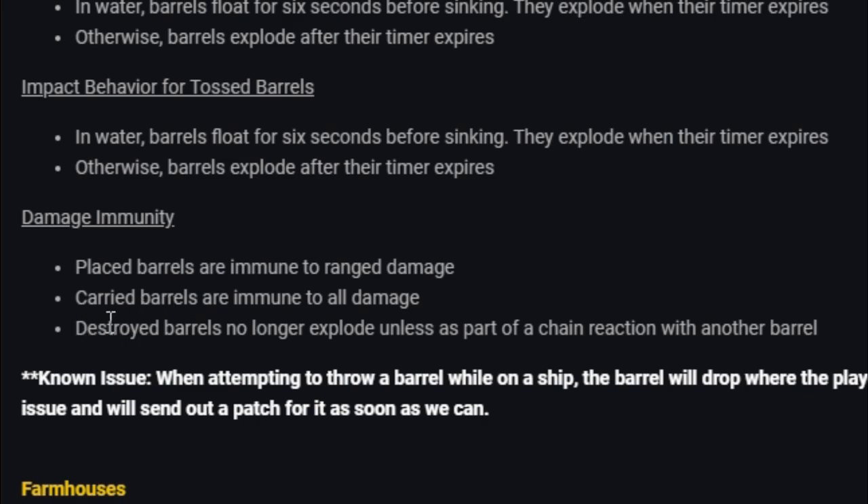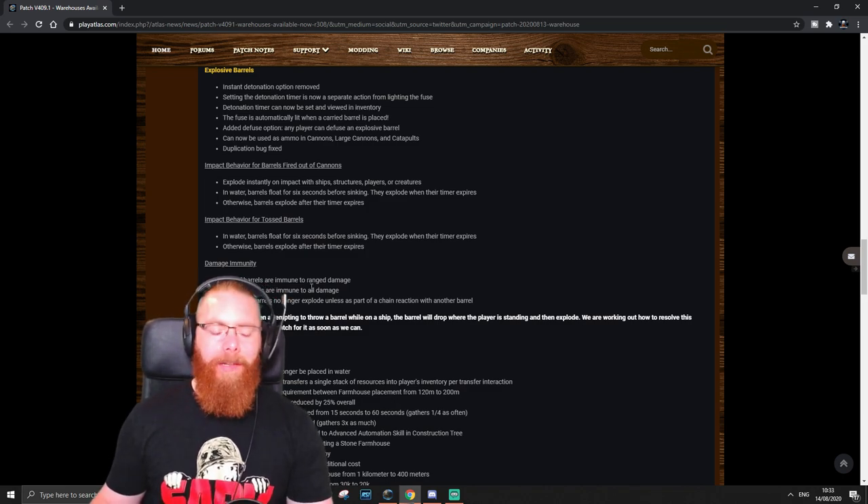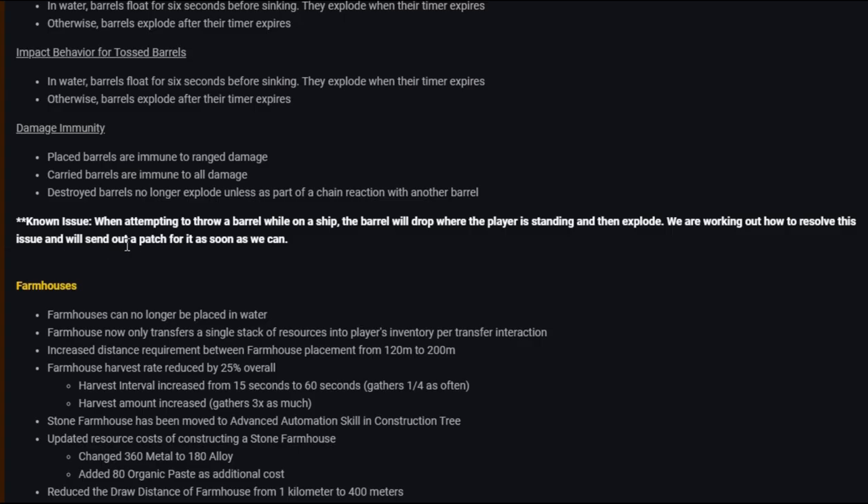Barrels explode when their timer expires. Tossed barrels behave the same but don't explode instantly on impact. Placed barrels are immune to ranged damage, and carried barrels are immune to all damage. Destroyed barrels no longer explode unless as part of a chain reaction. I think that damage immunity is a bad call for PvP — if someone's walking at your base with a barrel you should be able to shoot it and blow it up. I don't understand why you'd make placed barrels immune to ranged damage.